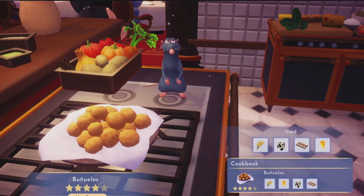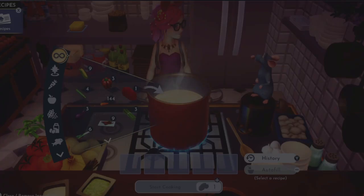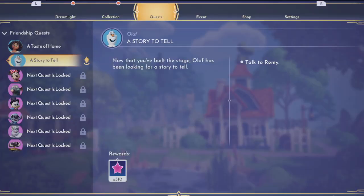They turn out beautiful — a four star recipe — and that's pretty much how you do it. Once you do that, you can go ahead and finish up that quest for Mirabel. We are going to be bringing them to her to finish up this quest.